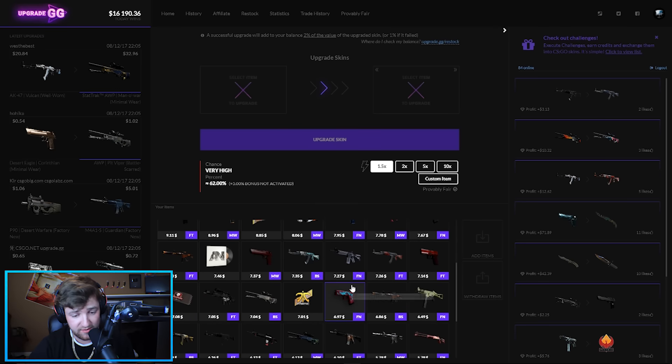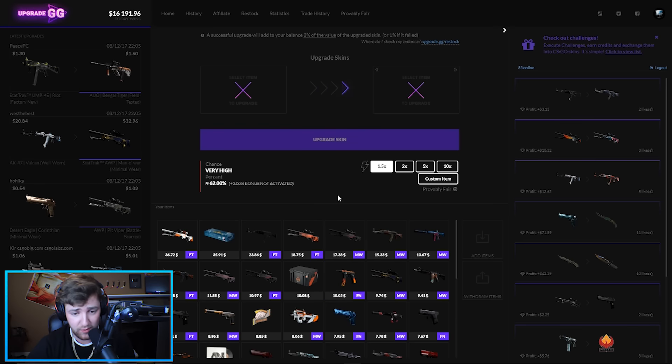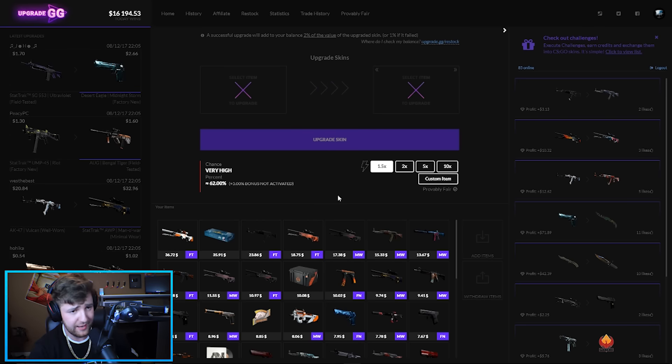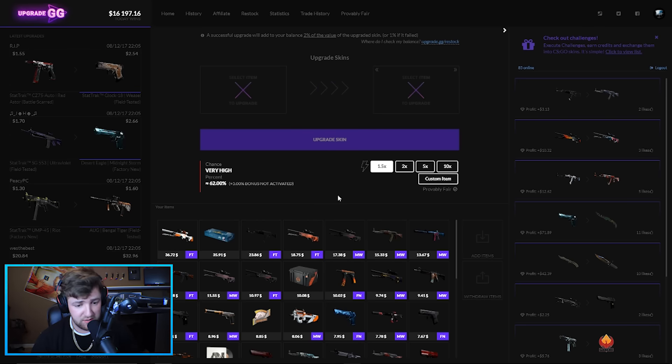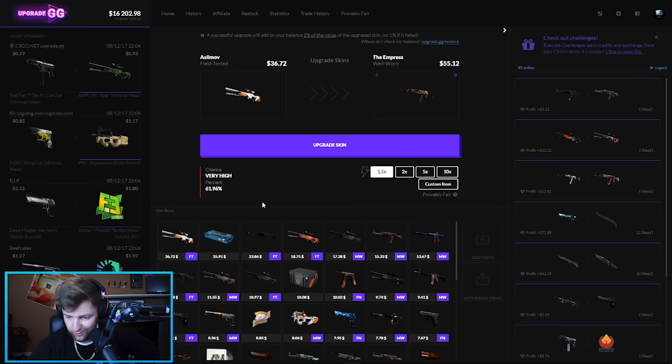We're going to be doing some awesome upgrades today — really good ones. This is upgrade.gg; I've worked with this site a bunch in the past and done a lot of videos with them. Link down below, make sure to go check it out and use my code 'quantumft', plain and simple, or just click the link, or do both. Let's get into it.